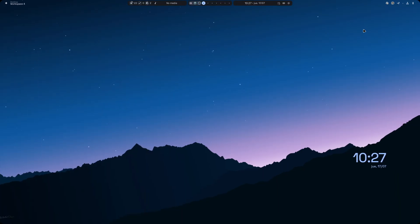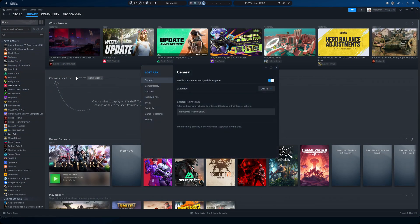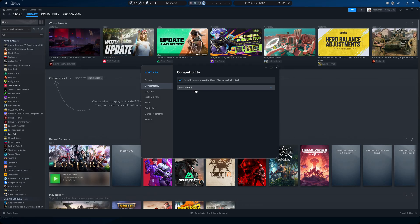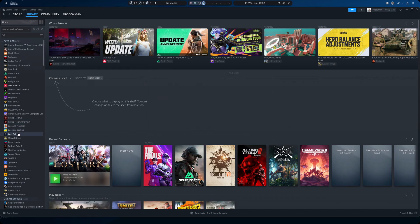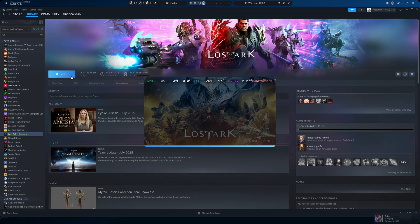Hello there guys, welcome back once again, this is Froggy Man speaking. In today's video I'm going to be testing — playing Lost Ark on Linux. It wasn't working before but now it does. I was testing it with Proton 9.0-4 and I enabled MangoHud, but I forgot to enable the game performance option that CacheOS suggested. So I'm going to close this and open Lost Ark. That's it — not more than that. You install the game, you choose Proton 9.0, and you will be able to play it.